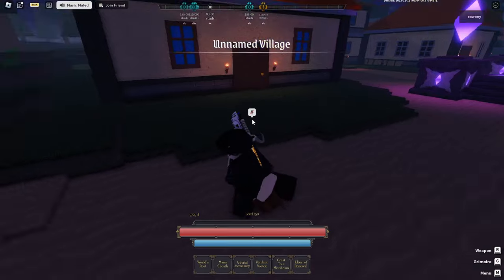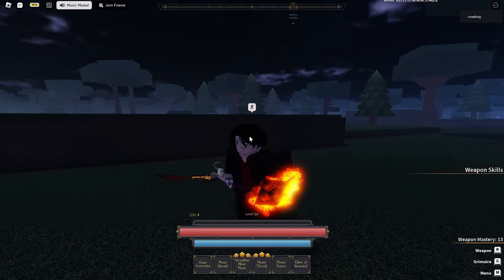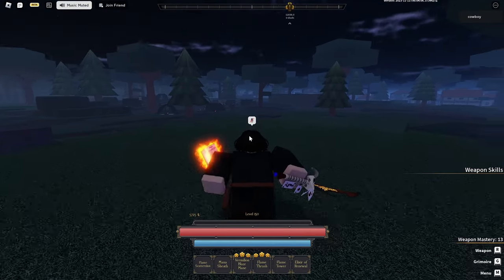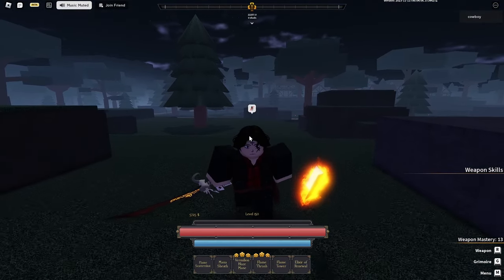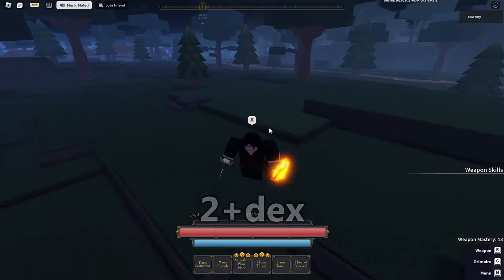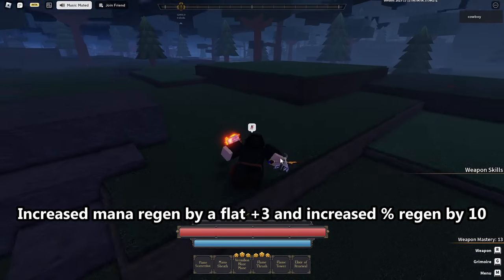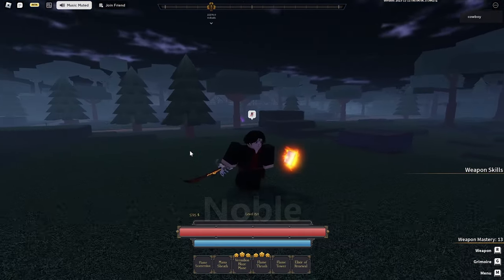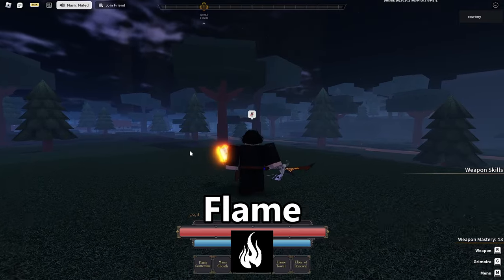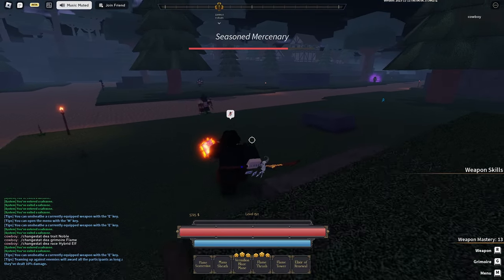Now I'm going to do the unlucky alternative for the mage build. This is the cheap alternative. Like I said before, you can mix these builds — they don't need to be exactly the same. To start off, we have Hybrid Elf as our race, because it gives 2 plus Intelligence, 2 plus Dex, 5% more Dex damage, 5% more mana, increases mana by a flat plus 3, and increases regen by 10. We also have Noble as our trade, and Flame for our grimoire. The grimoire doesn't exactly matter — Wind works too — but Flame is honestly extremely good.